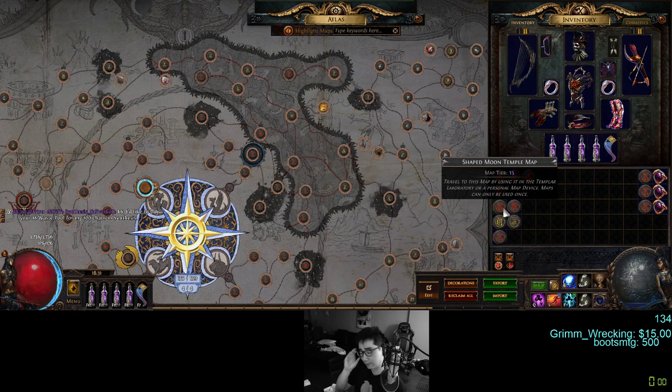Let's talk about Shaped Moon Temple. It's bumped down a tier. I have a bit of a tinfoil hat theory: last league Shaped Moon Temple was really crazy — there was something going on with the drop coefficient where it was very common to over-sustain, double, triple, quadruple sustain consistently on Shaped Moon Temple to the point where it felt so much better than every other map. They might have done something to it; it doesn't feel as good this league.